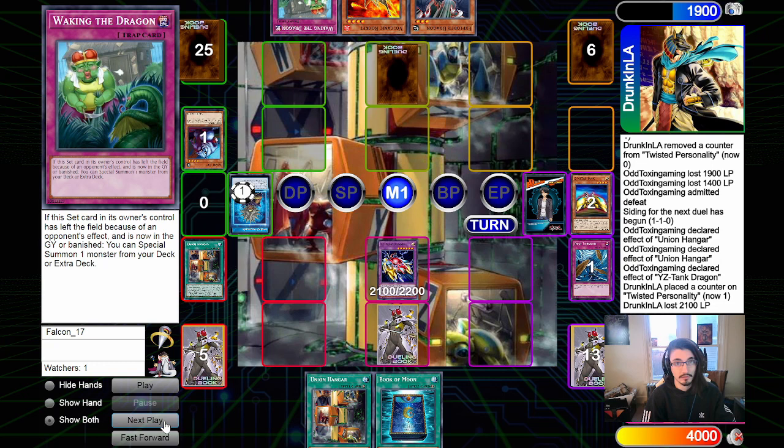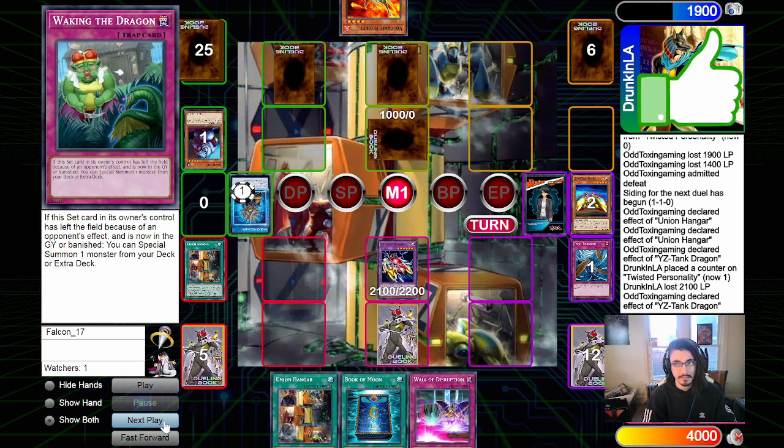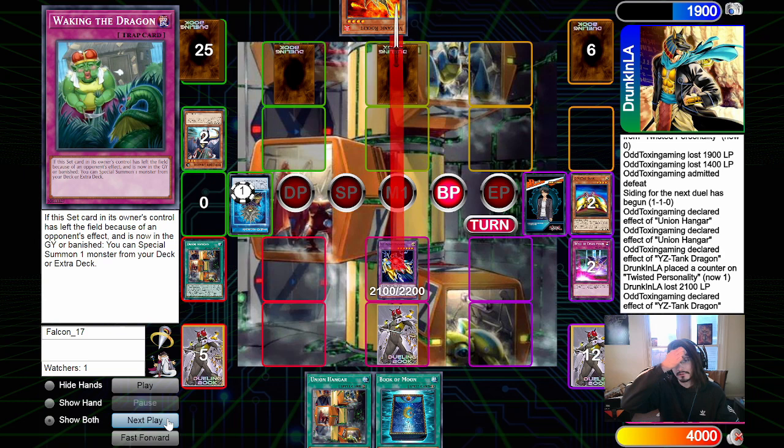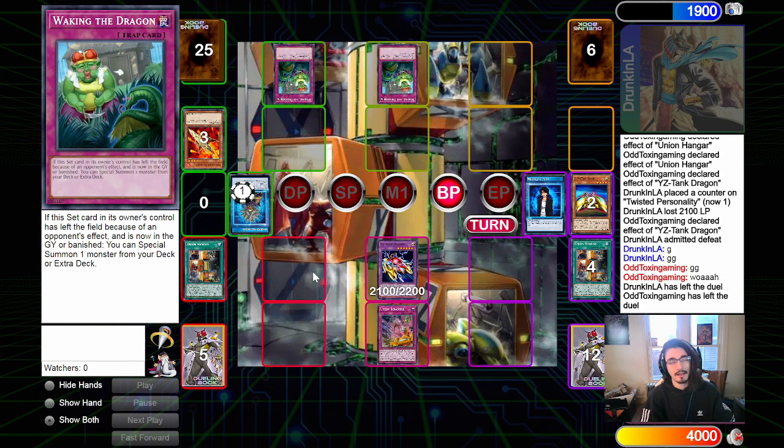We attack directly and see the face-down card isn't live — good for us. Opponent draws, getting their second Waking the Dragon. They set a face down and set Exploder Dragon face down, which seemed odd. On our turn we draw Wall of Disruption, use YZ Tank Dragon's effect to discard it from hand and destroy the Exploder Dragon, enter the battle phase and attack directly for the match. Opponent reveals they were on three Waking the Dragon and the Ladybug, confirming it was correct to keep Mind Crushes in the main deck.